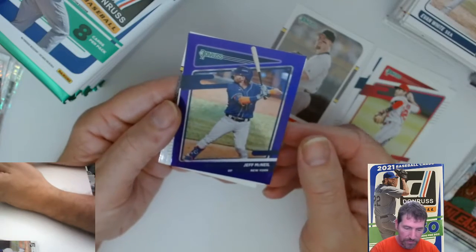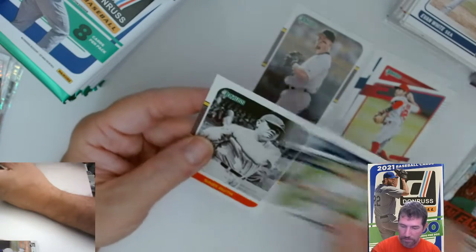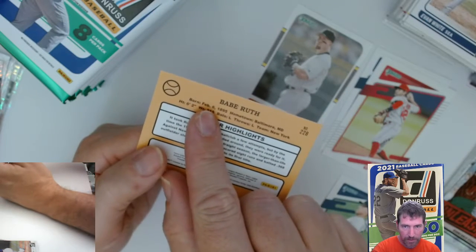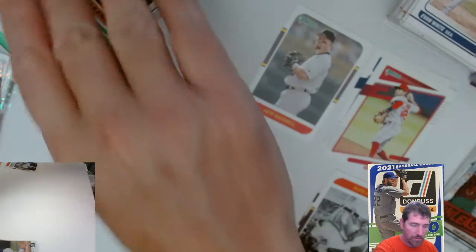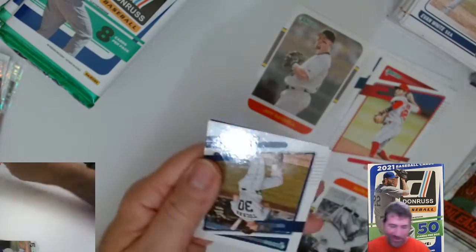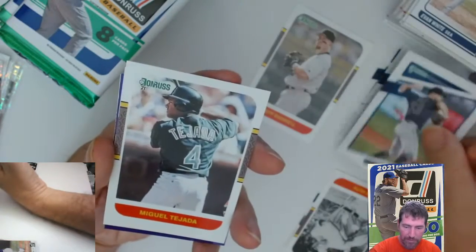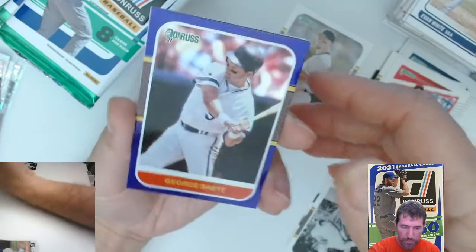Then we got a Jeff McNeil, New York, the purple. Aaron Judge — that's a SP. The Judge and then the Babe Ruth. The way to tell the Babe Ruth is a short print: if it spells out 'February' it's the base; if it says 'Feb' then it's the short print. So this is the short print Babe Ruth. Yeah, we've studied up the easy way — by experience, hands on.